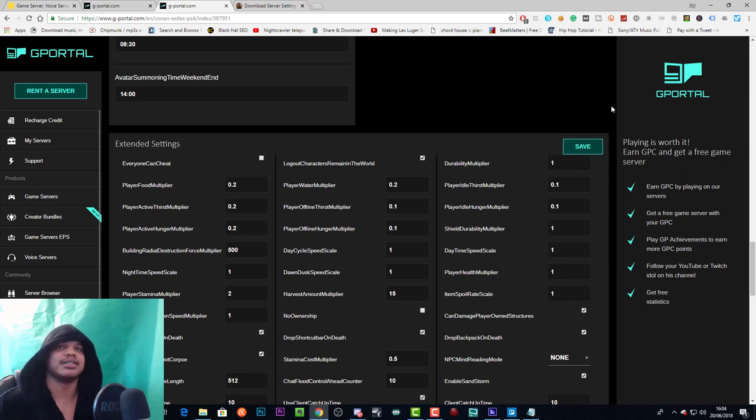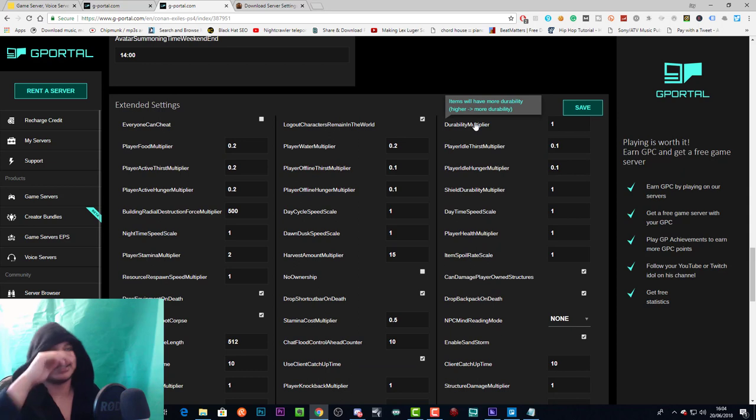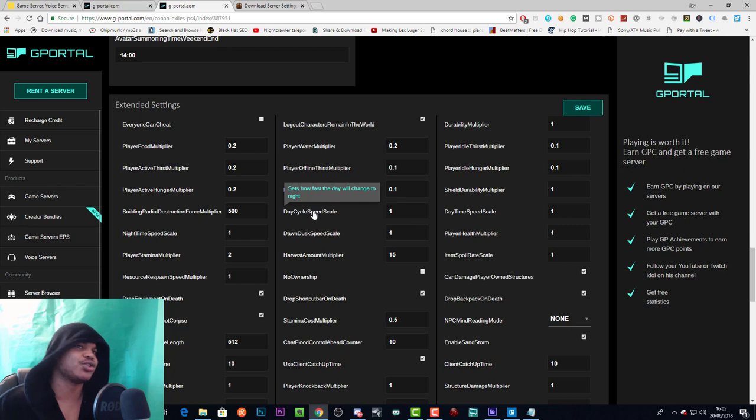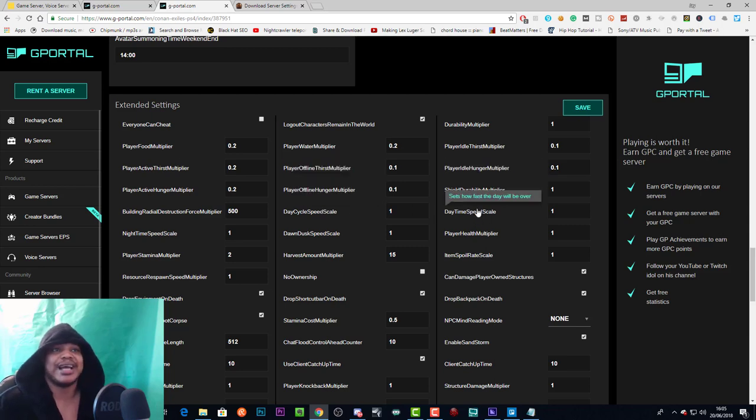Durability multiplier: higher gives items more durability, lower gives less. Player idle thirst multiplier — already talked about that. Shield durability works the same as durability multiplier but applies only to shields. Daytime speed scale is like nighttime speed scale but for the day — if you set it higher the day runs out more quickly, so set it higher if you want shorter days.